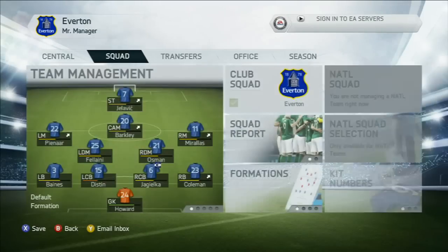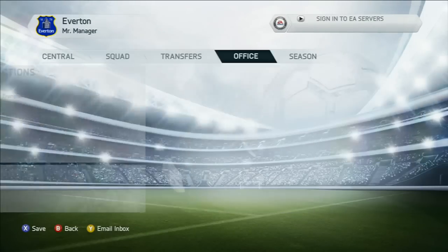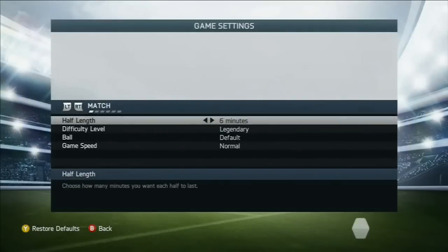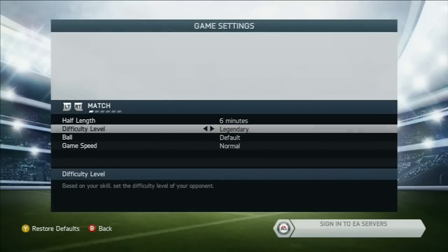Other ways to cheat: you can go into Settings. The other way to cheat is put it on Amateur — I play on Legendary mode, but put it on Amateur and you just win games. It's up to you.